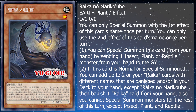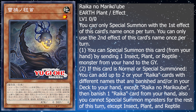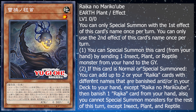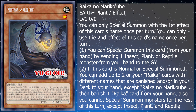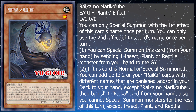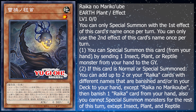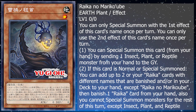First off, I think the most important card of the deck is the level one: Raika no Mariko Ube. It's an Earth Plant effect monster, level 1, with 0 attack and 0 defense. Its first effect lets you special summon it from your hand by sending one insect, plant, or reptile monster from your hand to the graveyard. If this card is normal or special summoned, you can add up to two Raika cards with different names from banished or your deck to your hand, except Raika no Mariko Ube, then banish one Raika card from your hand.